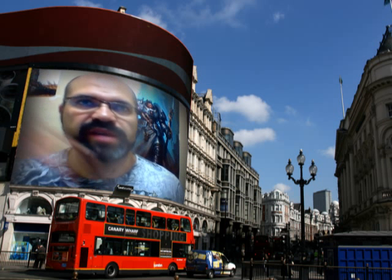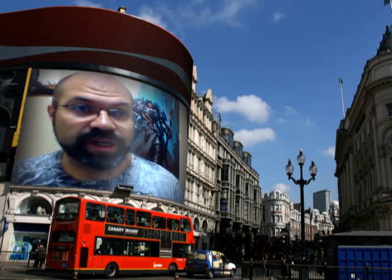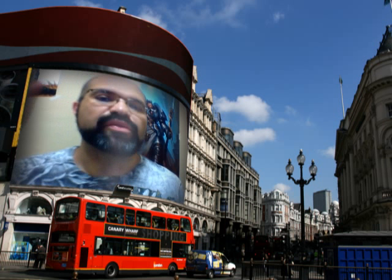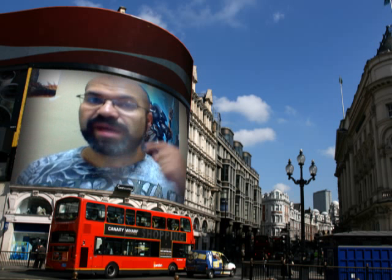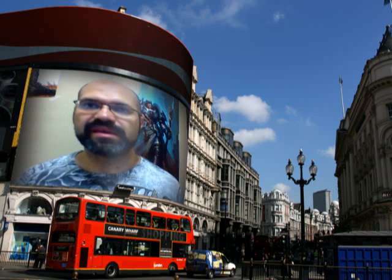Most of the time what people say is: there are the Genestealers — they either walk onto the board and get shot down, or they infiltrate somewhere behind cover and come out and get shot down before they reach a unit. That's where The Horror comes in. At that point you cast The Horror, which is based upon the Broodlord making the roll, not the opposing army. If they do, that army then has to make a pinning check.